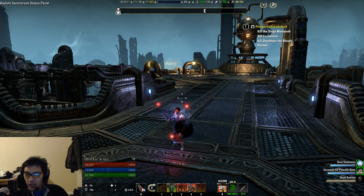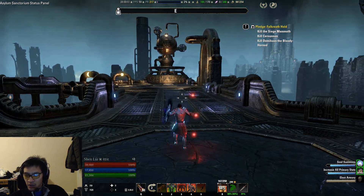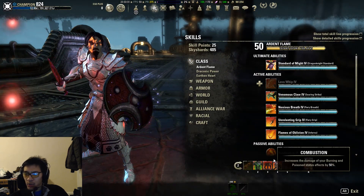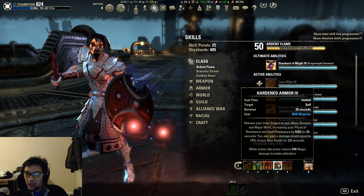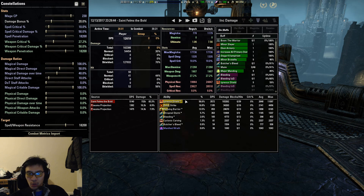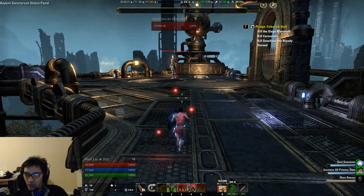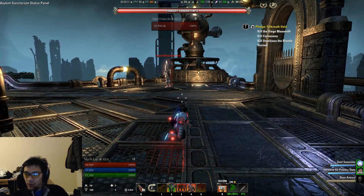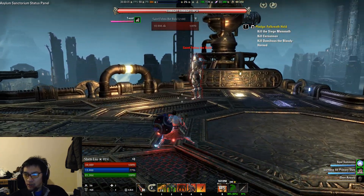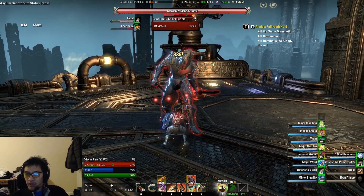Now we're going to try with increased resistances. Remember that for every 660 additional resistance, you get 1% mitigation. We'll only be using hardened armor which gives us 52,800 resistance, so it should give us about 8% additional mitigation. We should see this average decrease by roughly 8%, or about 250, if resistances work on damage shields. It will be a little difficult to determine whether any change is due to resistances or RNG variability in the pull.